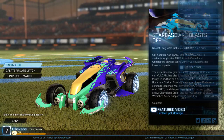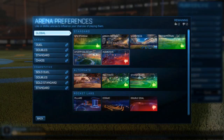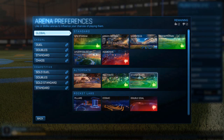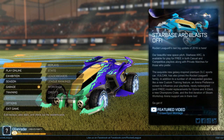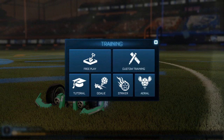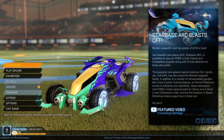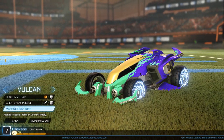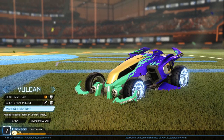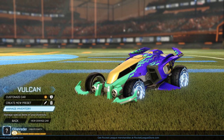Another thing they actually added is a voting system. So for example, I really like certain stadiums but I don't really like Aquidome or Double Goal, so I can dislike those and like the ones I actually play on more. They also added custom training, so you can kind of edit it like in Rocket League Trainer. You'll no longer need mods to train yourself in aerials or freestyles.